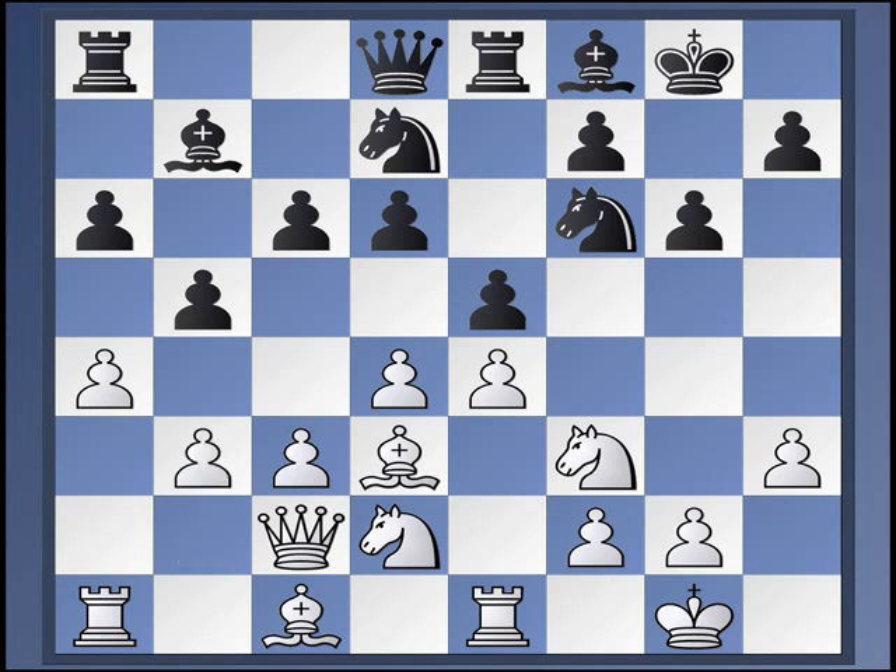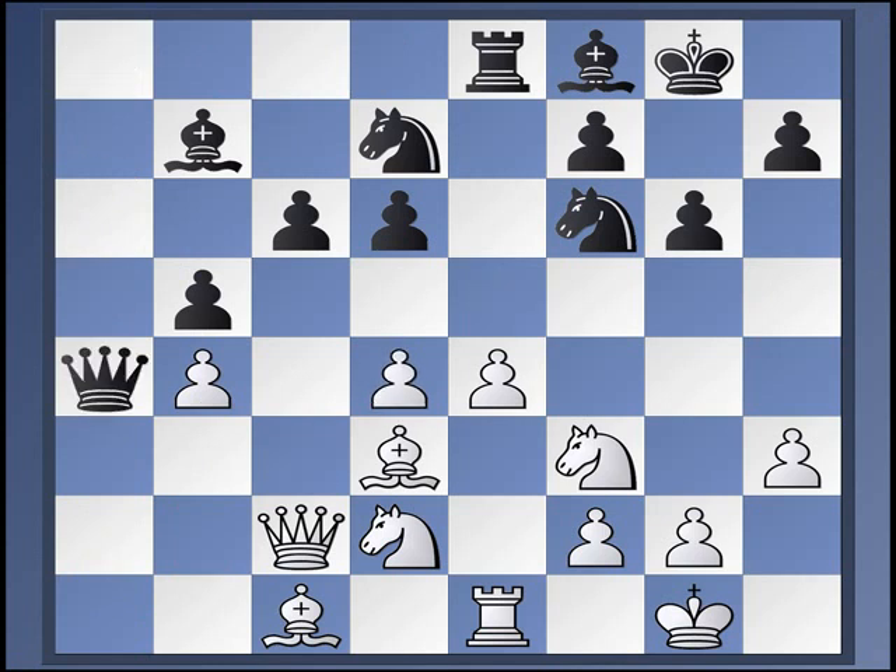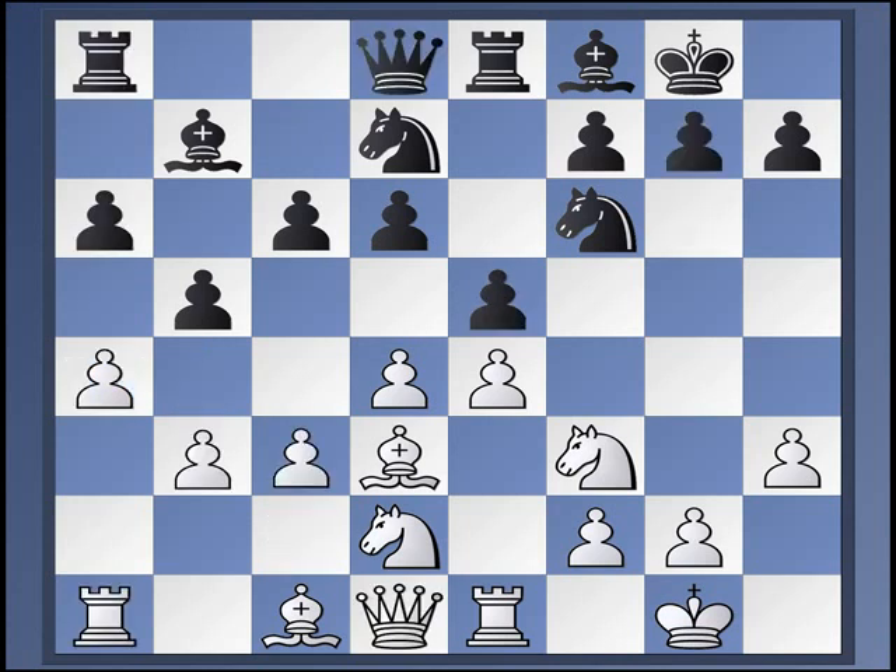Kaufman briefly mentions A, B, A, B, takes, takes, B4. And here E, D, C, D, and Queen A4. This is kind of an unusual variation — not typical at all, not thematic. And it may be perfectly okay for Black, but it's not really in keeping with the usual modus operandi.